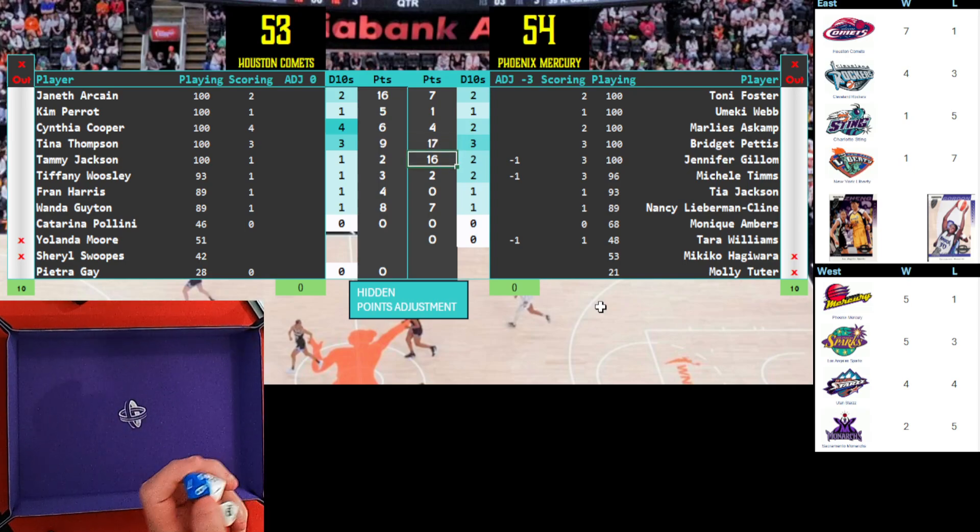These two dice will determine the player involved in the highlight of the game — it's going to be the home team number seven, which is Tia Jackson. She rolls a two, so I go to the chart. Highlight of the game: a chase-down block! She came out of nowhere to swat that shot away, taking away two points from the opposing team's high scorer — a LeBron James-style chase-down block. So that takes away two from the Houston Comets.